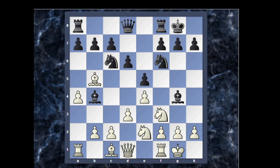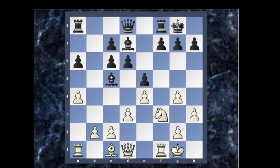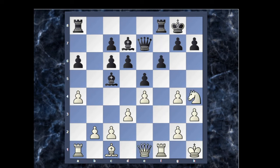In the game, Knight to E2 was followed by A6. Then Bishop took on C6, B-pawn took on C6, Knight to G3, Knight to H5, H3, Knight takes on G3, Bd7, G4, Bishop to C5 check, King to H1, Queen to E7, Queen to E1, F6, Knight to H4 — trying to come to F5. Black prevents it by playing G6.